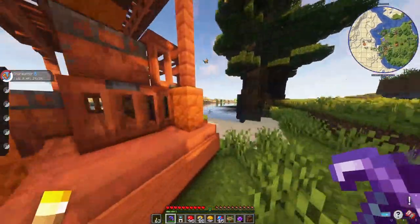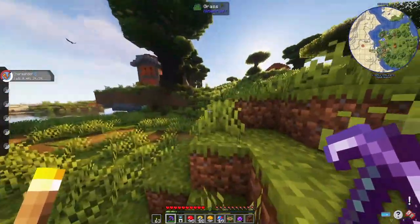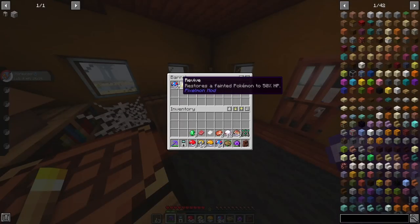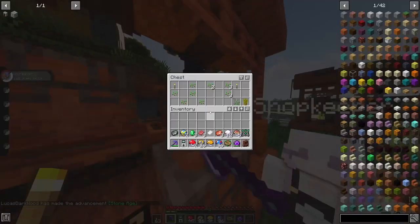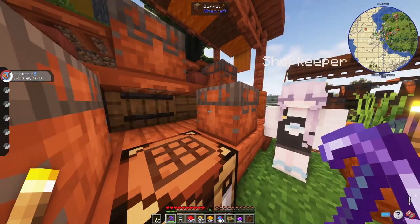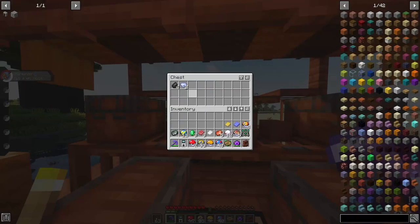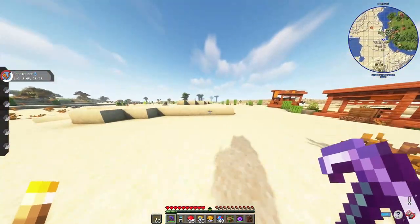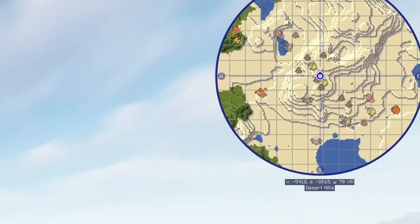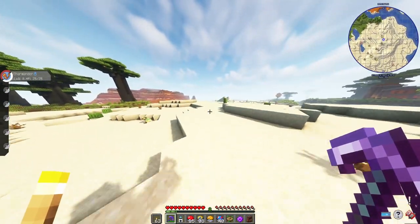Oh my god, why don't you - you have a really good pickaxe - why don't you just dig straight down and get deepslate for Ultra Balls? Oh yeah, I could just feel you processing that in your head, your brain slowly moving. I got Quick Balls - get wrecked! I got seven Quick Balls, now I got eleven. I am set up on balls for days. A Diglin is chasing after me - leave me alone!